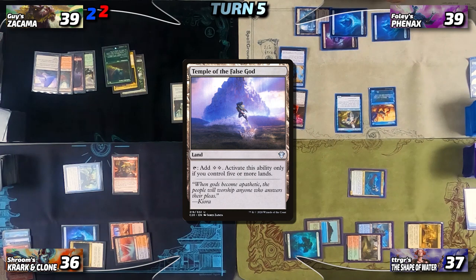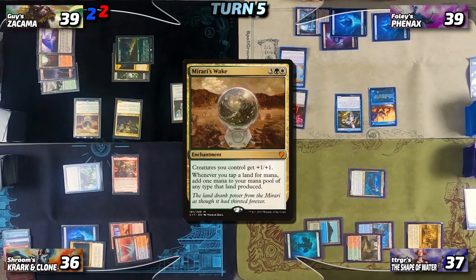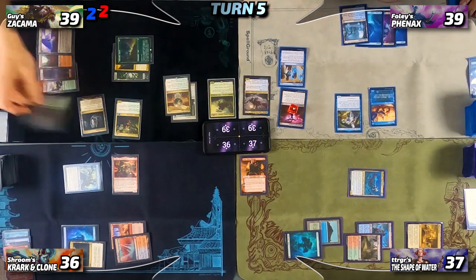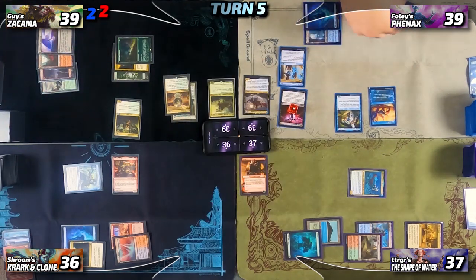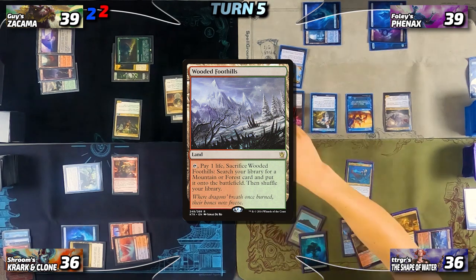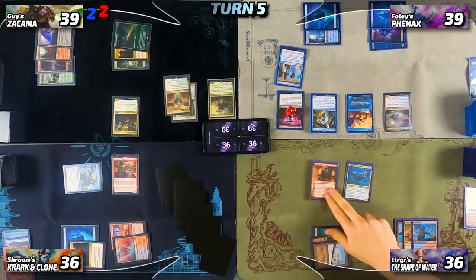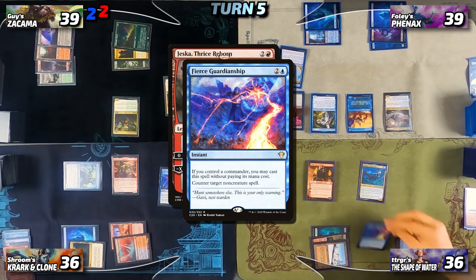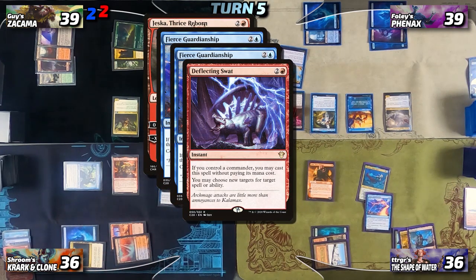Guy draws, plays Temple of the False God, taps for three to cast Satyr Enchanter, then taps for five more to cast Mirari's Wake — the Satyr Enchanter triggers and he draws a card. Foley untaps, draws — Tutelage triggers, milling Guy four cards. He plays a basic Island triggering the Ruin Crab for six more mill on Guy, then taps for five to cast Phenax, God of Deception. Trigger draws, drops Wooded Foothills, fetches for Taiga, then taps three to cast Jeska, Thrice Reborn. Nia responds by casting Fierce Guardianship for free, triggering both Krarks.